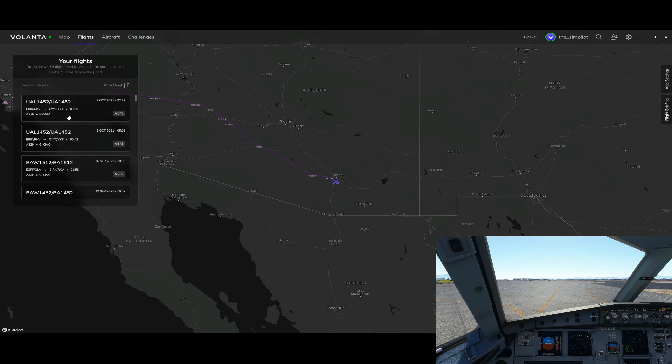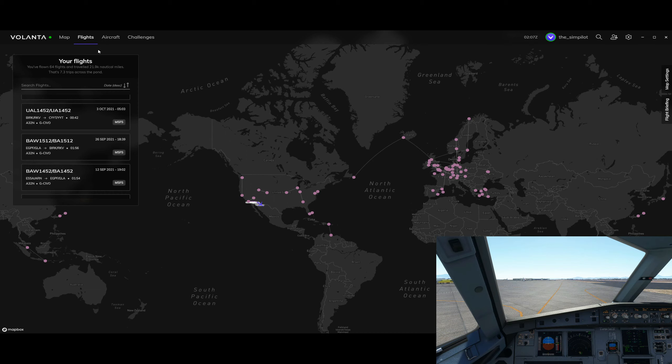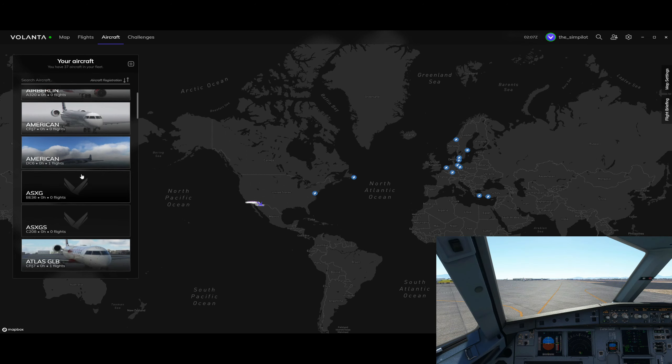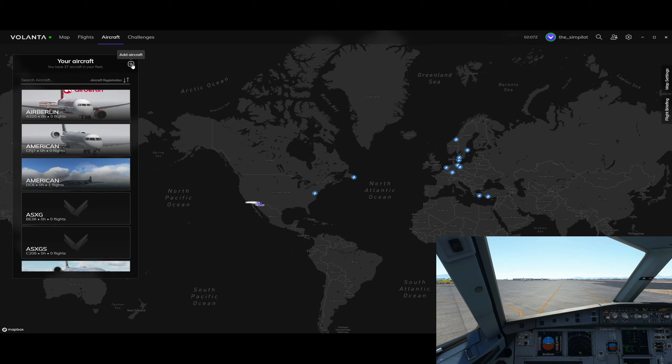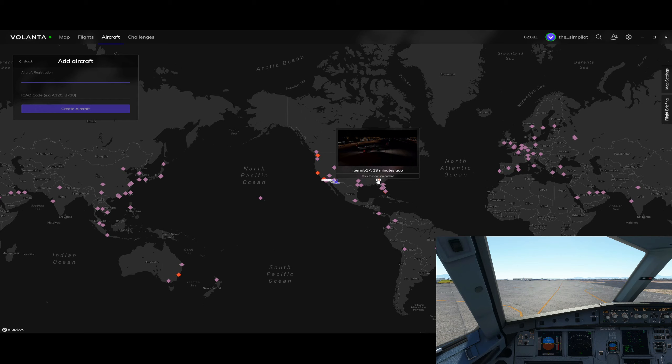On this side you can keep track of your flights and see where you've flown, shown on the map. You can also add screenshots while flying which will be listed on the map. The aircraft page is where you add your aircraft. Volanta will detect liveries you're using with tail numbers and tries to populate this page, but it's not quite accurate. You can hit the plus sign to add an aircraft - you can create one per livery, though if you have many liveries that's extra work.